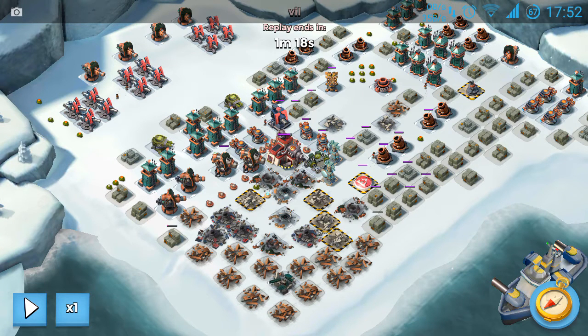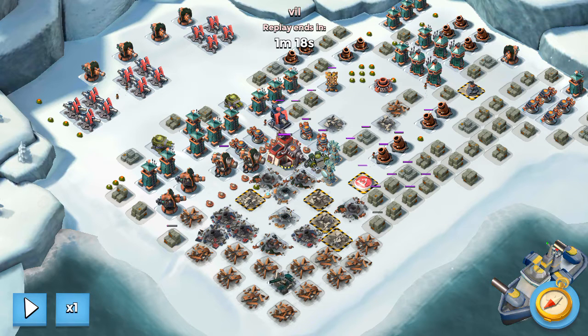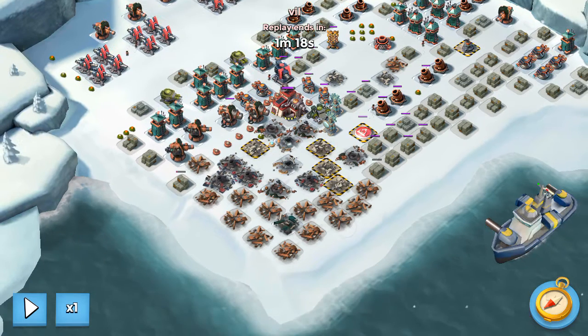My strategy: War Factory in three attacks. There were rocket launchers, so first I started with rockets and barrage to take down the first one, and then in this place Zookas — they do some work.